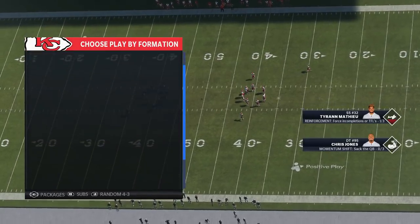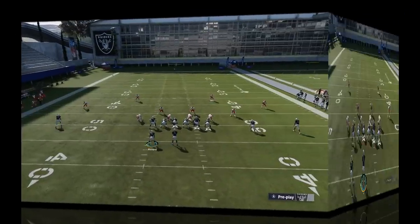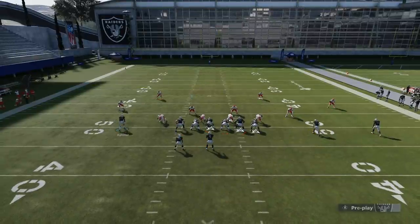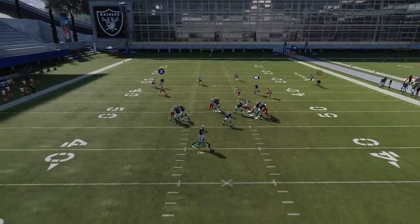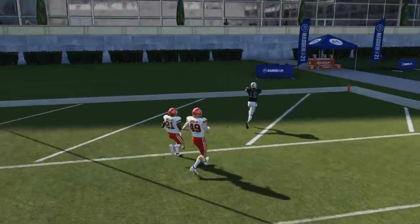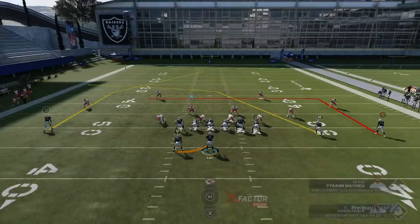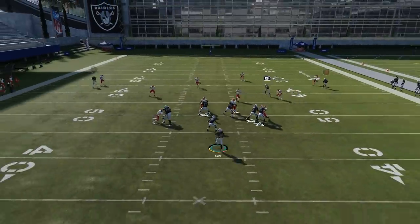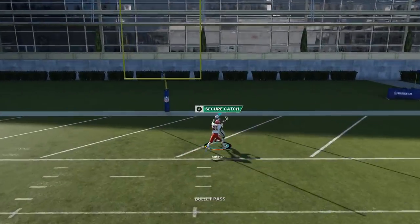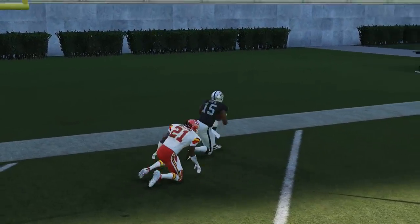Against Cover 4 Quarters — the Cover 4 Match — the crossing routes are going to mess this up pretty good. All you have to do is motion this guy in. I like to put him on a smart route about 10 yards, though I don't think that's 100% necessary. You can see we're just getting right over the top — a super fast, easy one-play touchdown against Cover 4 Quarters. If you don't motion him in, it won't work. If you leave him outside, Cover 4 Quarters does a pretty good job of sticking with that receiver.